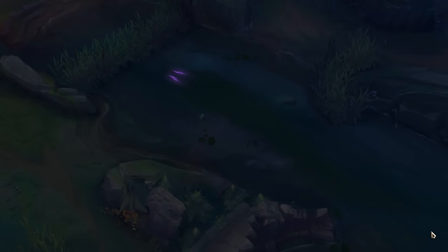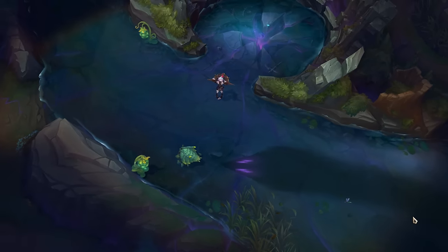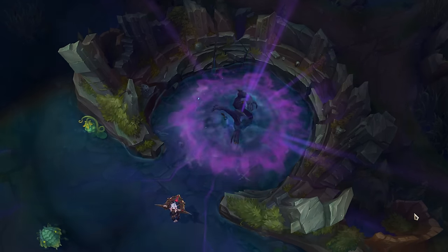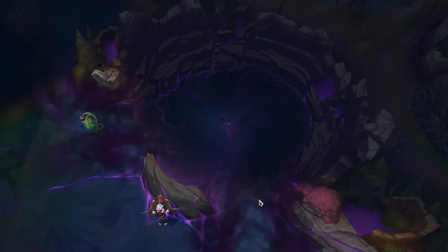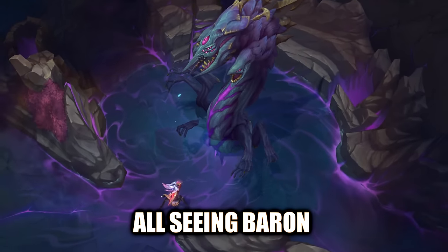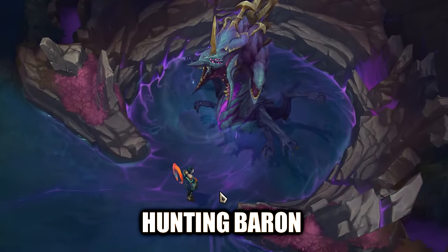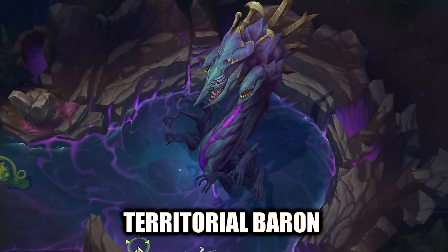All three baron types are now functioning on the PB with all their new hands and a bunch of new abilities. Apart from making the unique terrain in the baron pit, they also have one unique ability each and they share the rest. You can tell them apart by their main head: the all seeing baron has an extra eye and is the one with the tunnel, the hunting baron leaves the pit unchanged and has a horn, and the territorial baron is the one with the extra wall that doesn't have anything on his head.